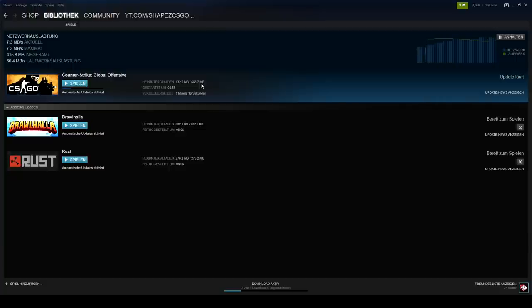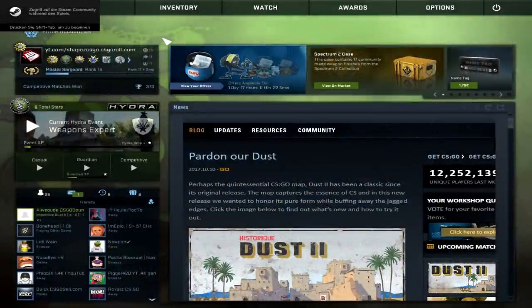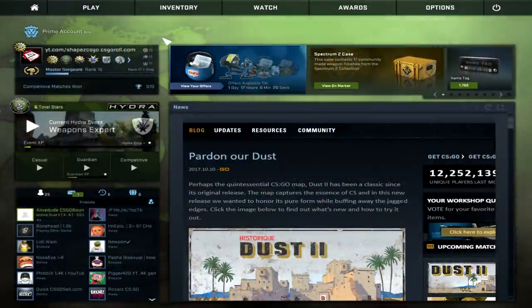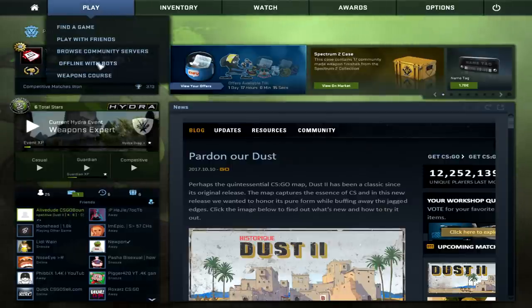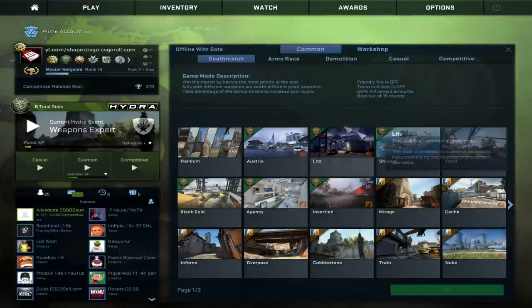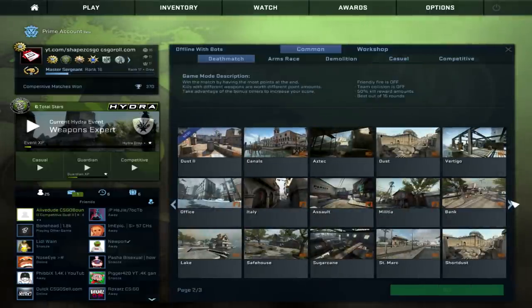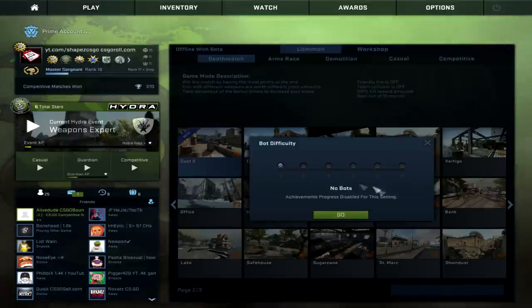I will be right back. Once it's finished, just hit play and then you should — hopefully — be in game. Now here's the last thing you have to do: click on Play, click on Offline with Bots, and then just pick, I don't know, maybe Deathmatch. Perfect. And search for the new Dust 2, there you go. Click on Go.